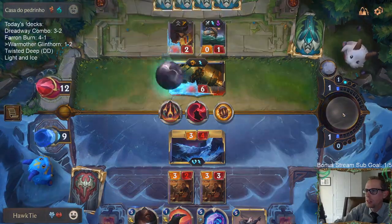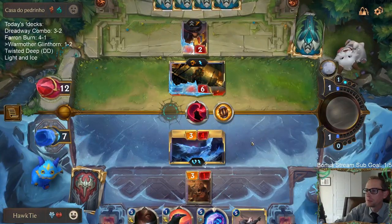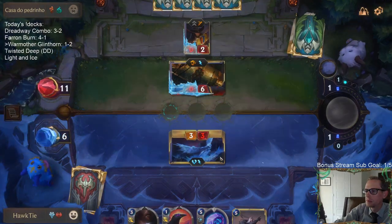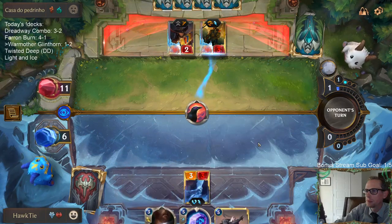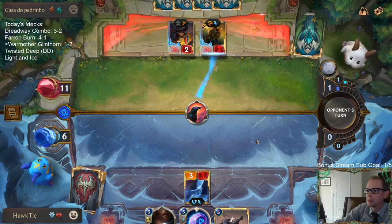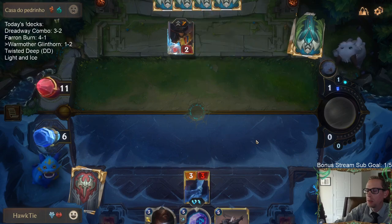We can use Culling Strike - oh no, I can't, I don't have the mana for Culling Strike. Come on, come on, Warmother's Call! Warmother's Call, or Leviathan, or Anivia.